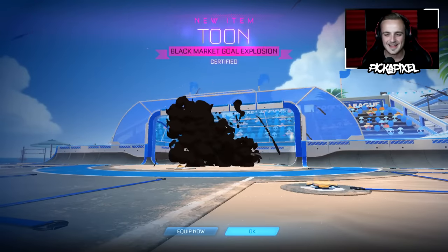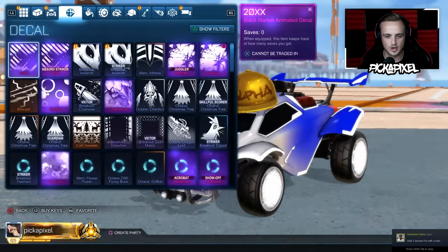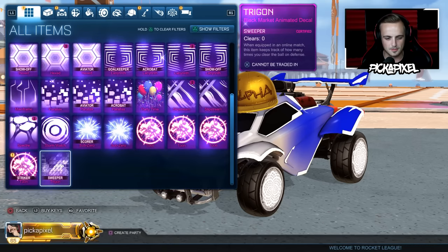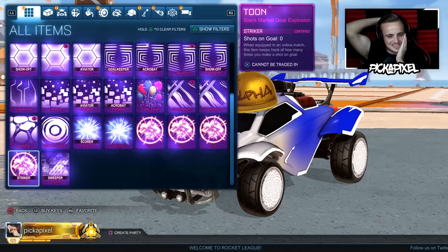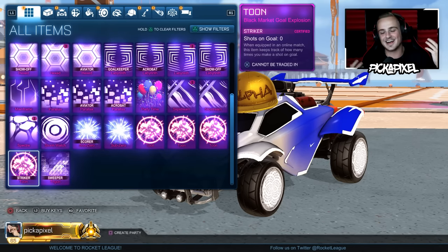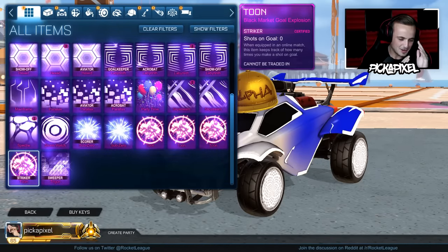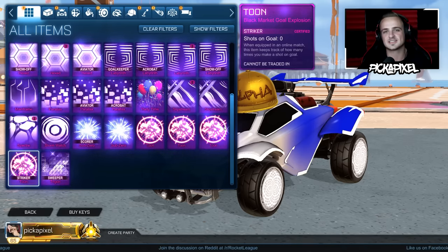Certified Toon. It's the worst black market, but 13 crates in we've got a certified toon. What is the certification? Let's have a little look - boom. Striker Toon! We got striker - a striker certified black market. That is absolutely insane. In 13 Zephyr crates, we've had pink painted dynamos and a striker certified toon. Would have been great if it could have been singularity or anything else, but I've had three black markets from the Zephyr crate now, two of which have been toon. If we were going to get a toon, that is the best way to do it.